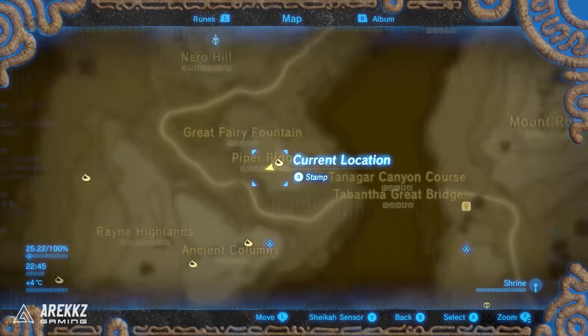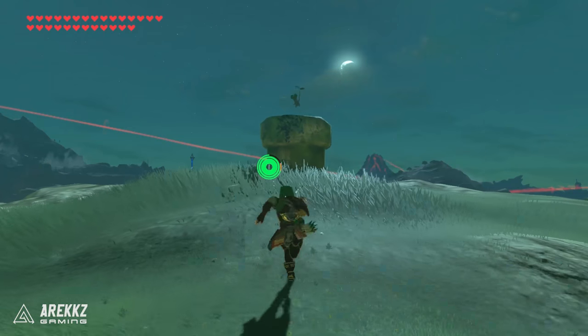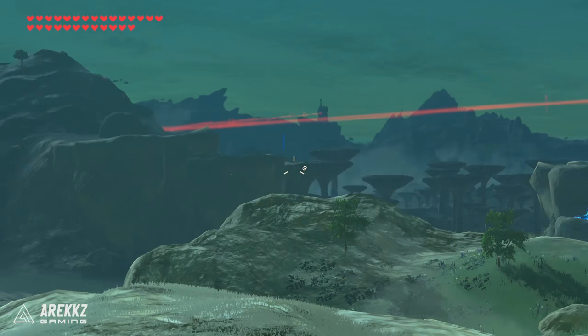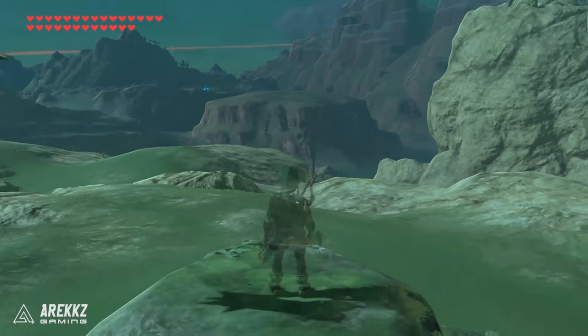After that, going north of where we just were over to Piper Ridge — this is actually on the very top of the mountain just over the pathway. There is a pillar here and this is one of those archery ones: stand on top, some balloons will appear, and all you need to do is shoot all of them and your Korok will appear.